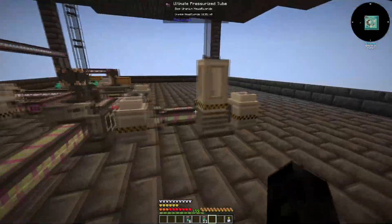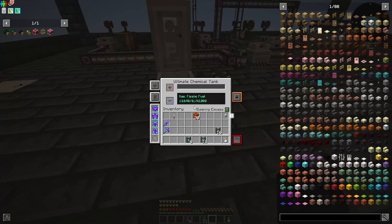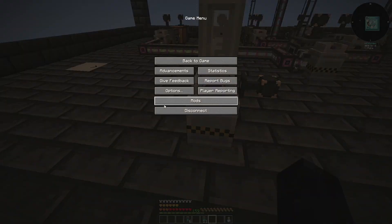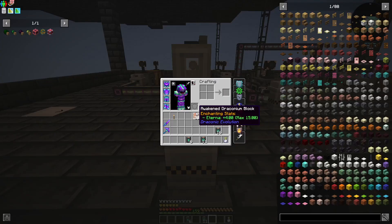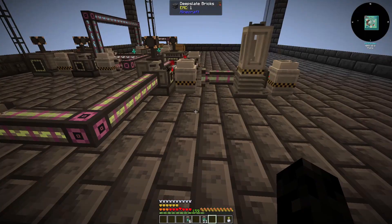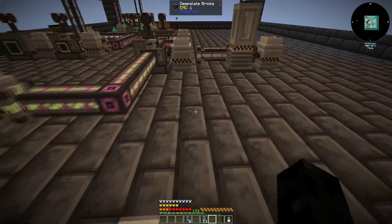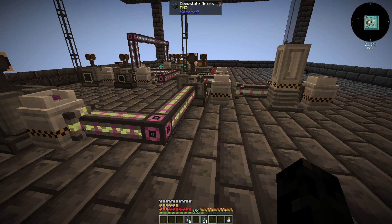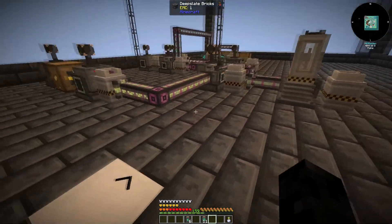So last episode we built this fissile fuel generator, which we can see here, and we're going to use that for making turbines and fission reactors. That's going to generate steam, and the steam is going to be put into turbines to generate power. But that is going to be a longer episode and I'm actually on vacation right now, so this is a pre-recorded video.